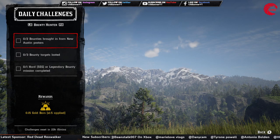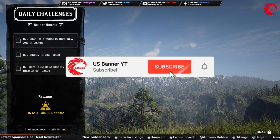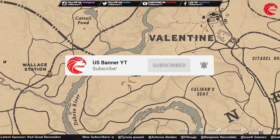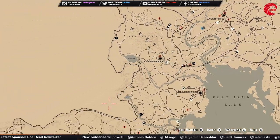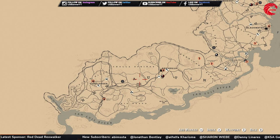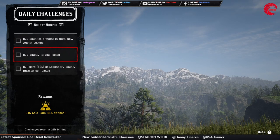For the Bounty Hunter you have to do two bounties brought in from New Austin posters. Friends, New Austin has three different posters — one is in Tumbleweed, another is in Bandit's Point, and one is in Armadillo. You have to go to any of these bounty posters and take two bounty targets to the law.